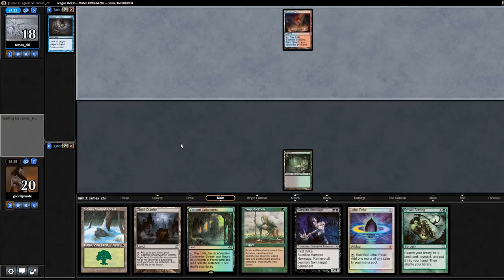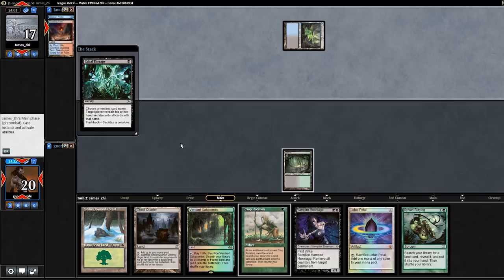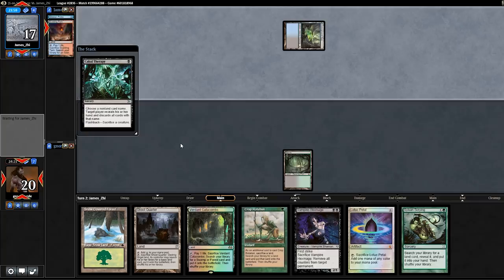This is the downside of not playing Gitaxian Probe — they know when they're about to die and I just don't. I could have played Lotus Petal to be able to play a Crop Rotation in case they had Wasteland, to play around Daze. But I just didn't want them to know we were Turbo Depths. When you play against Turbo Depths, you want to keep your Wasteland and not just use it on a Bayou — you want to save it for Dark Depths.